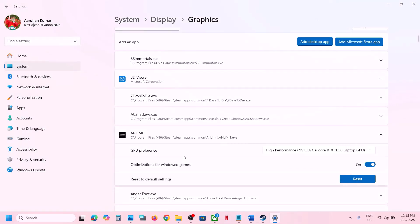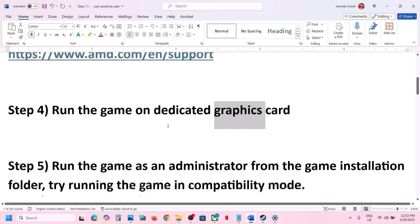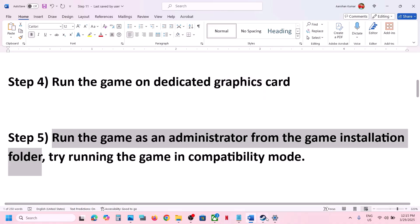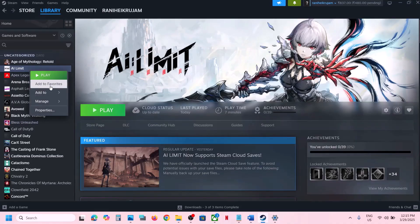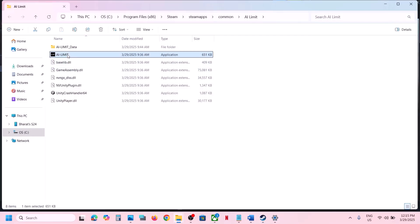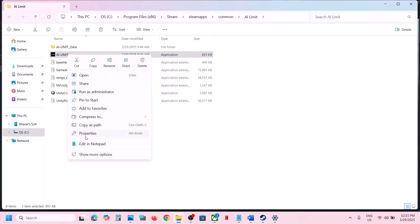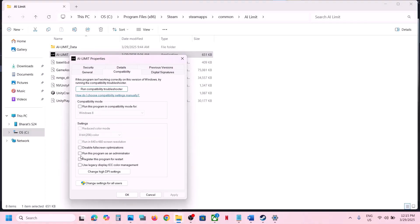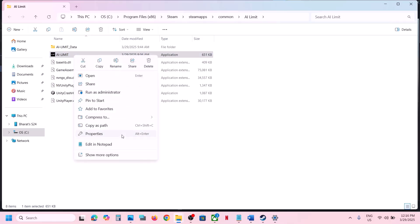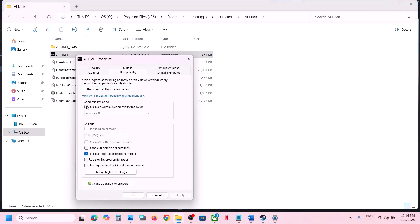The next step is to run the game as an administrator from the game installation folder. Right click on the game in Steam, select Manage, then click Browse Local Files. In the installation folder, right click on the game exe file, select Properties, go to the Compatibility tab, and put a check on Run This Program as an Administrator. Hit Apply, click OK, and then launch the game to check.